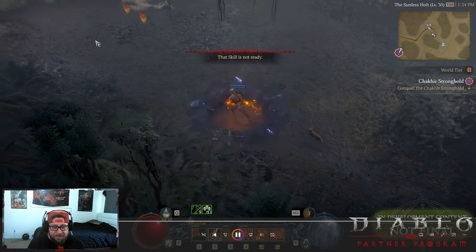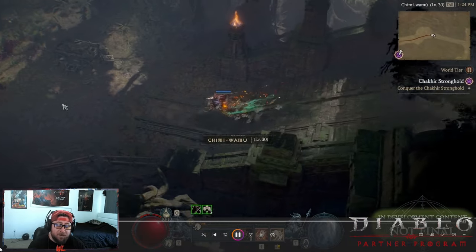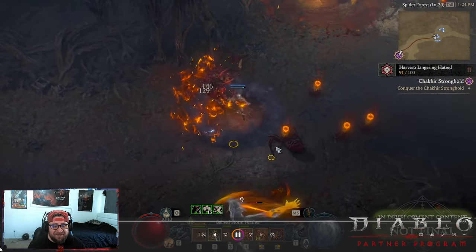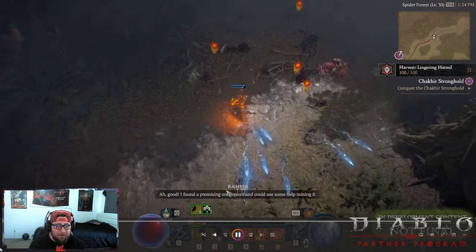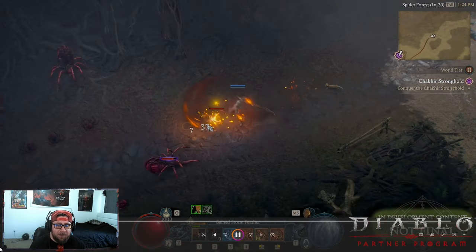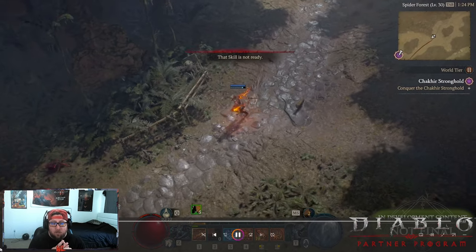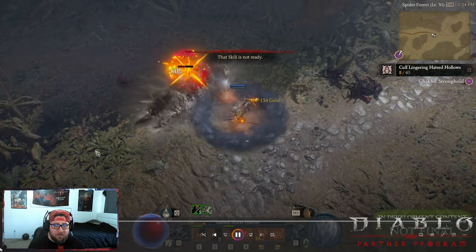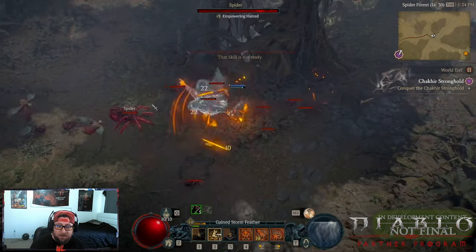The Spirit Born is unlocked at level 15 — you do the quest line and you're good to go. The class was really really fun and super adaptable. In a party, it can fill any role: a tanky role, a support role, a mobile role, or a high DPS role — no problem whatsoever.